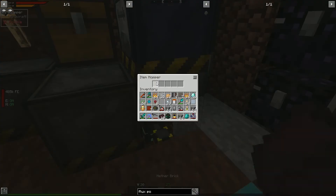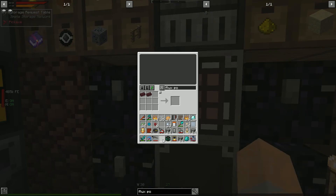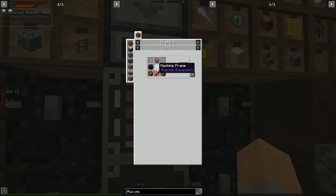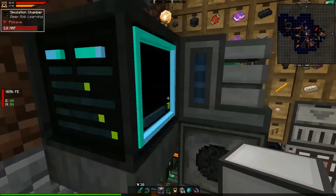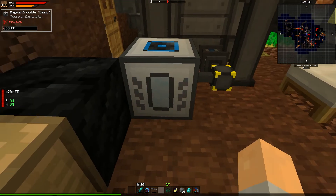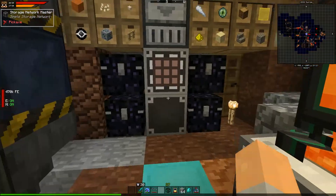Let's pull out these nether bricks and turn those into nether brick blocks. Let's grab our advanced wafers. Can we make a magma crucible? We're missing a machine frame — but we can make one. Boom — a magma crucible!